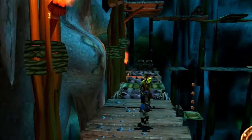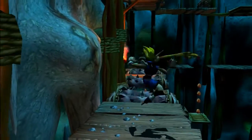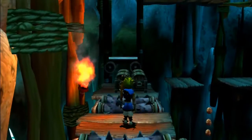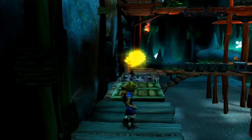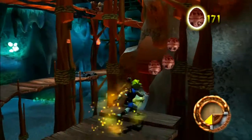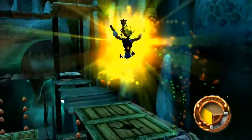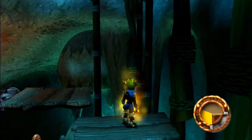Yellow eco works pretty well on those guys. I thought for sure I made that jump. So we land here, we land here, then we land here — beauty. Blow these up. Looking good. Let's head back out this way, get on the elevator, get us up to a different section of the mine here.